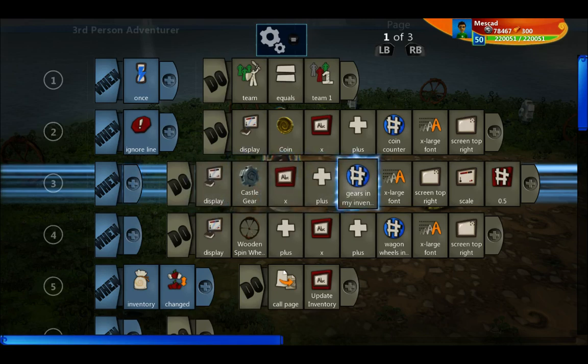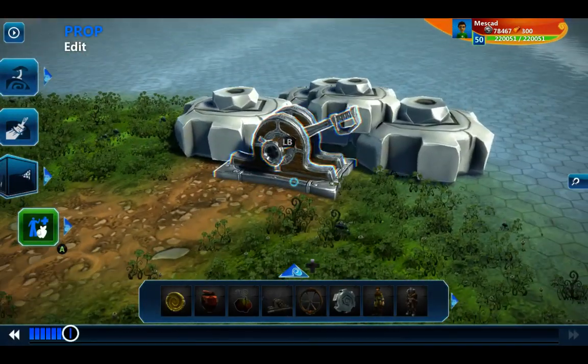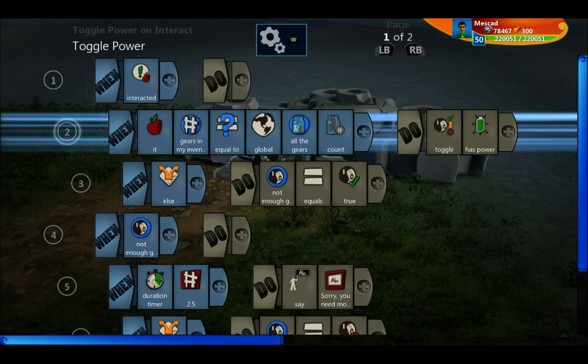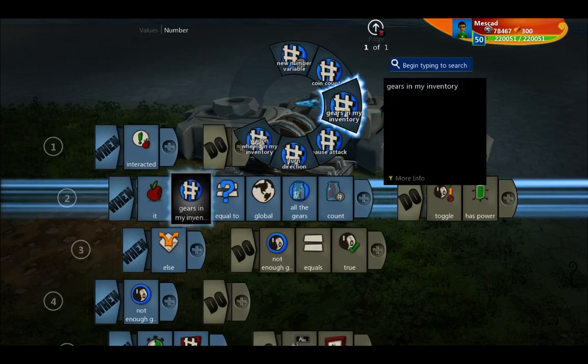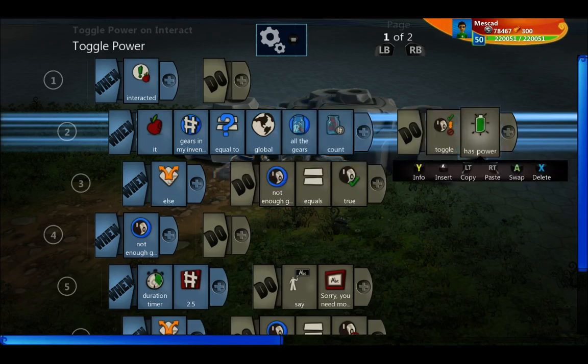Those numbers set when the inventory changes are displayed right here. So that's how you keep track of the number of gears you have. Now let's see how we use it. On this lever, when it's interacted with — referring to the player interacting — if 'gears in my inventory' is equal to the count of the object set (which is the total number of gears in the world), it toggles whether the lever has power, and that's what flips the lever on.